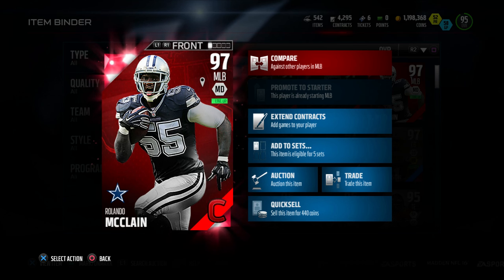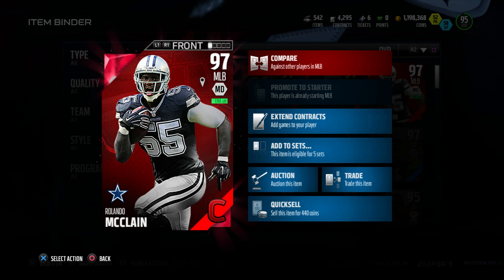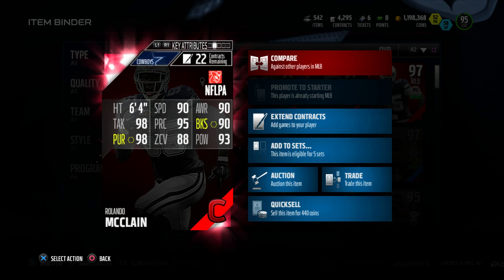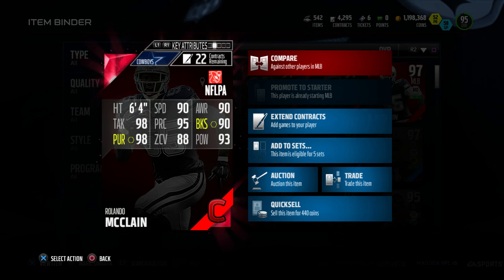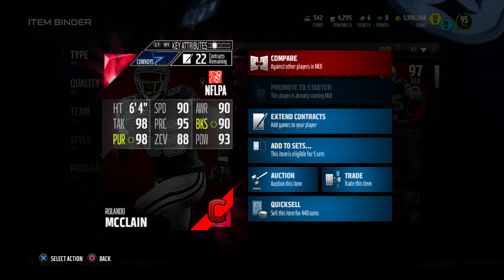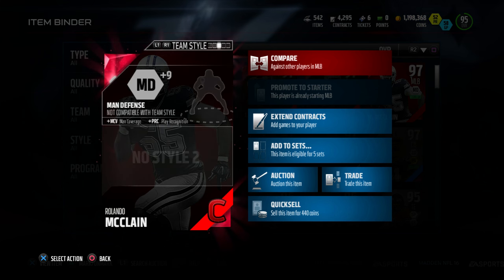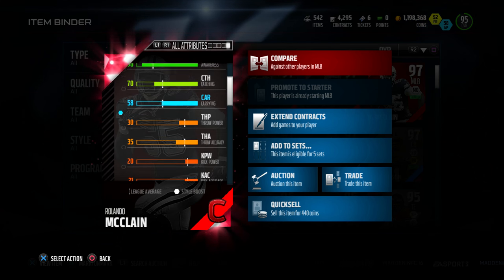Today I bring you guys a player review of 97 overall middle linebacker Campus Hero edition Rolando McLain — you guys requested it and of course here it is. Check out the back of this one: six foot four, 90 speed, 90 awareness, 98 tackle, 95 play recognition, 90 block shed, 98 pursuit, 88 zone coverage, and 93 hit power.